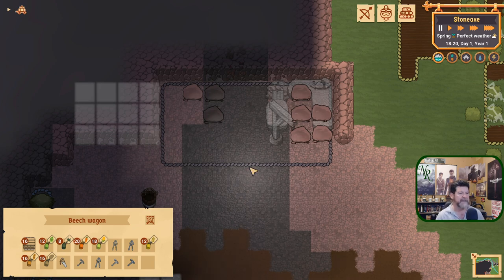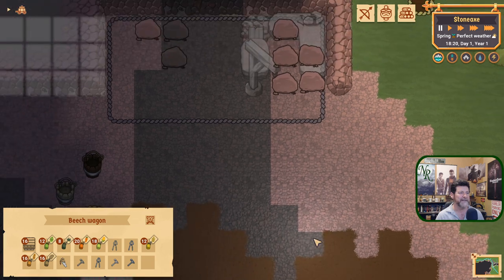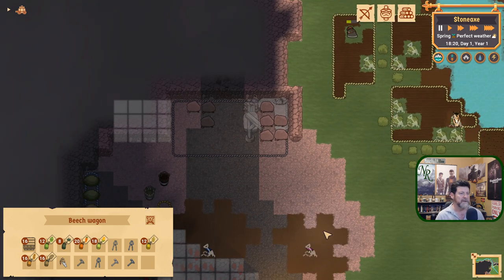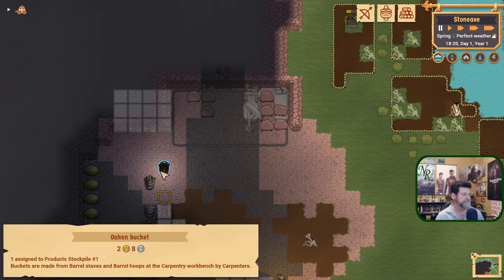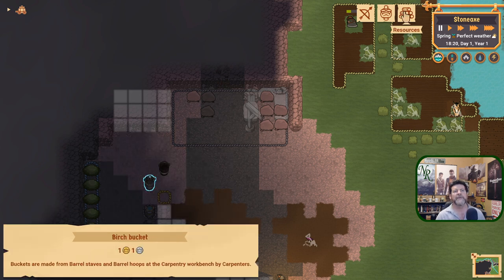Right now everything is available — we have 10 stones and 48 planks. They're not tied up in a stockpile, so use your initial stockpiles very carefully. If you're waiting for a workbench to build and it keeps saying no planks available but you can see planks sitting there — delete your stockpile and suddenly everything frees up. Stockpiles are for long-term storage of things you're not using right now.